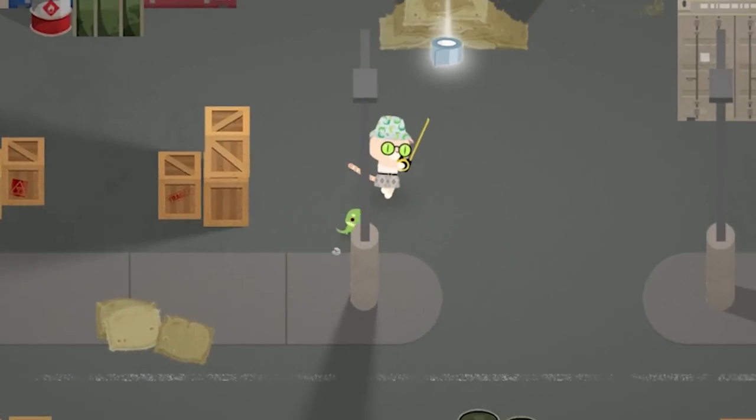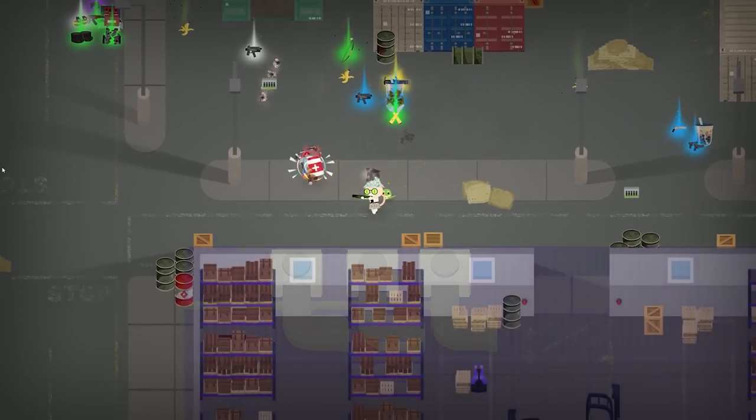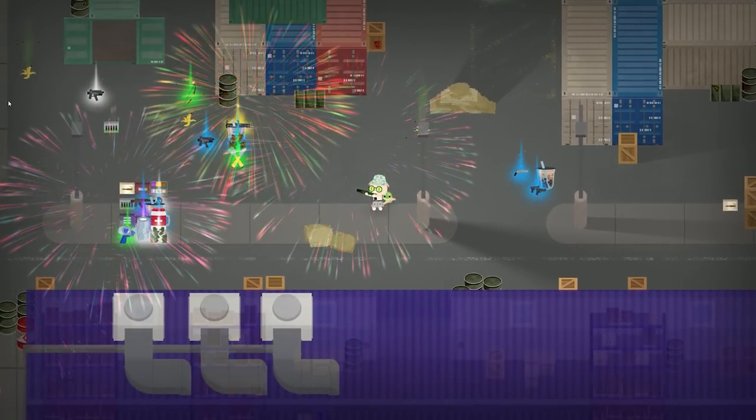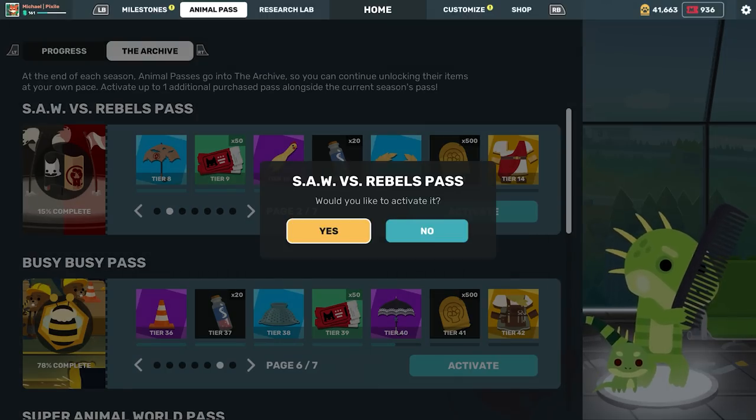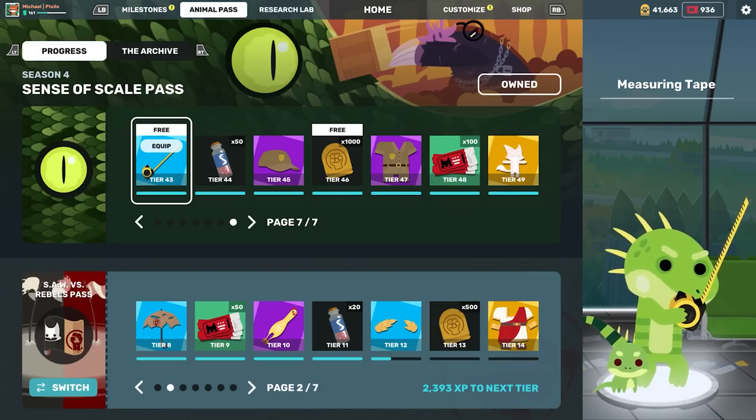The Sense of Scale pass will be available at a discounted price of 550 tickets during Season 4, before joining all of our previous passes in the Archive, where you can purchase, reactivate, and complete them all at your own pace alongside your current pass.